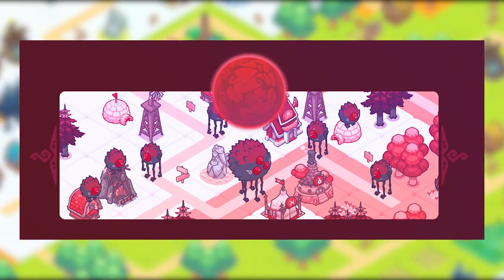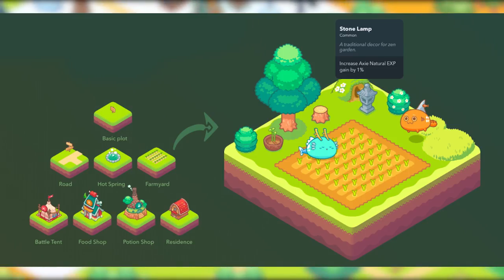There are also several structures which you will be able to build on your land. These buildings will require an Axie or a team of Axies to operate, so make sure you have plenty ready. Axies with specific characteristics can imbue the structures they operate with different abilities. For example, a Mystic Axie might allow a potion shop to create highly advanced potions not available at other shops, or unlock special features in the battle tent.